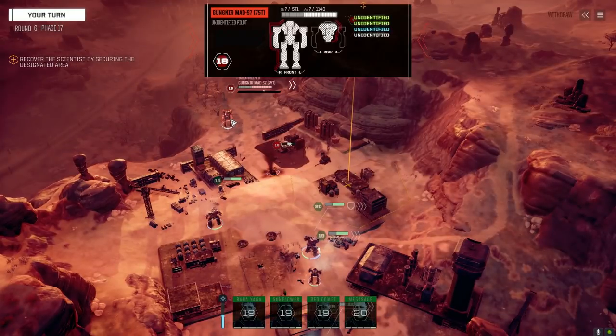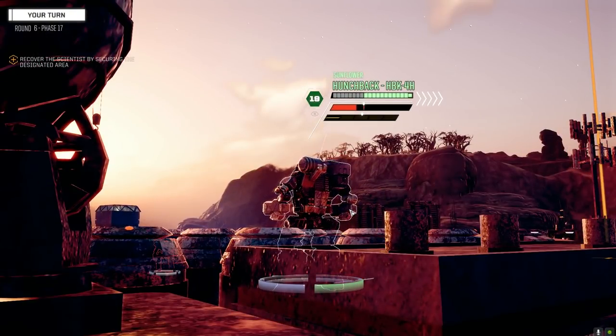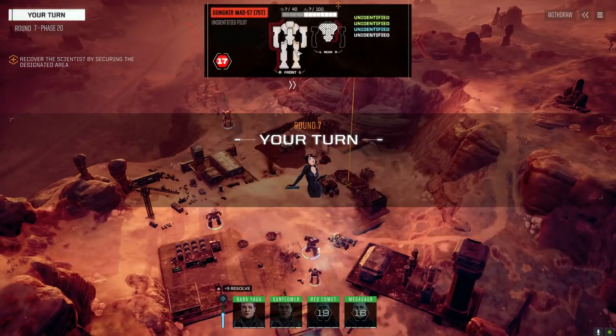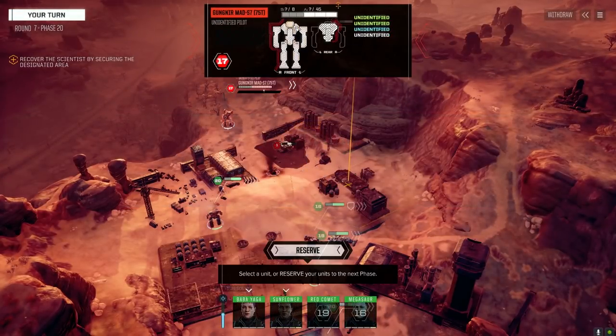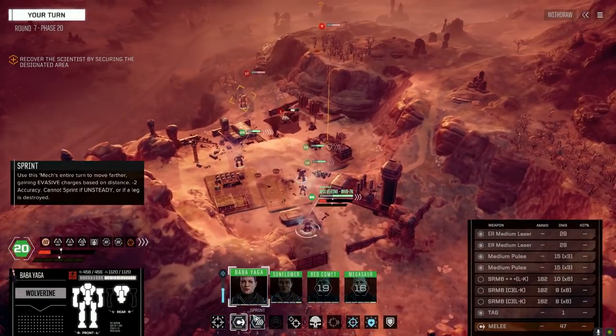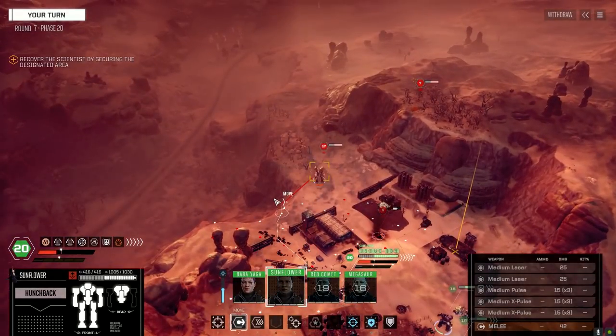Somebody's going to get overheated next turn. He's got a Gauss and two lasers — moderate armor, looks like lower internal structure. Eight points in the head, 40 — he's got lower internal structure for a 75-ton mech, so he's got some kind of armor going on.